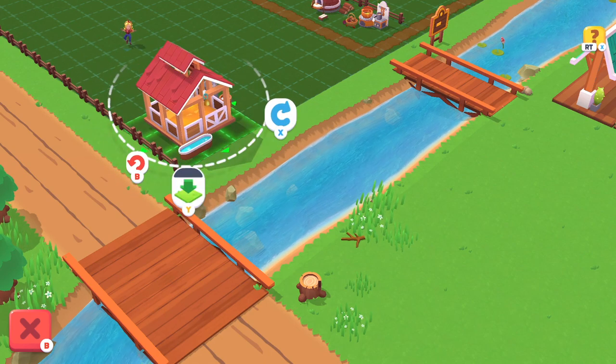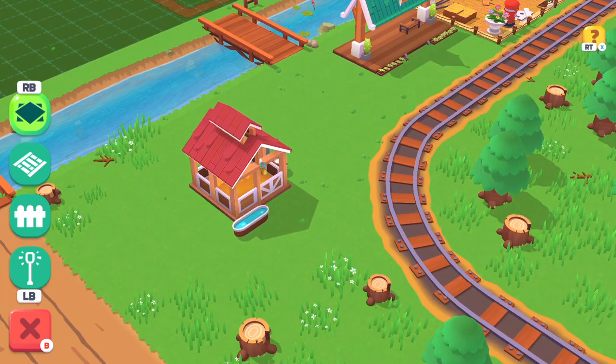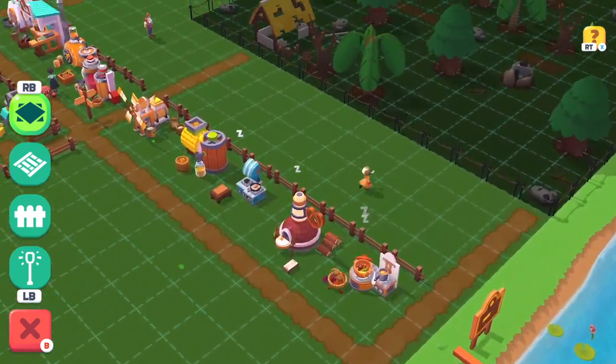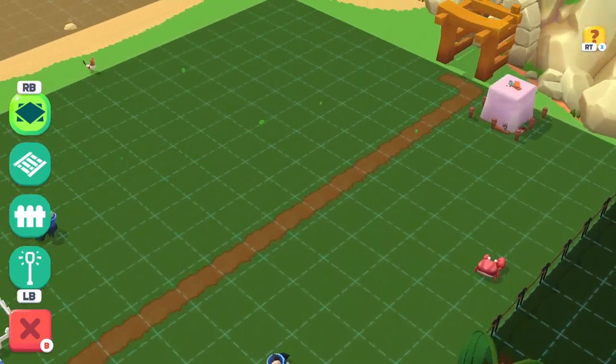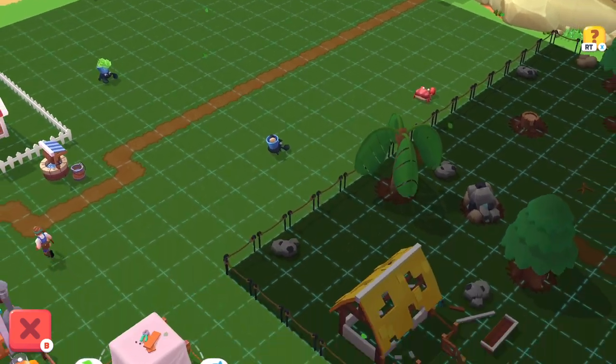Wouldn't the Cow Shed look better on the other side of the river? It does! I used the controller to accomplish this trick. By quickly moving the thumbstick after placing the item, the Cow Shed could jump the river.